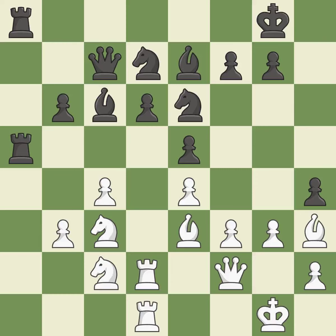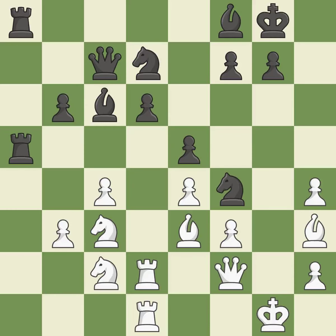There were worse moves, but also something much better — it is an inaccuracy. This provides a free pawn — it is incorrect. It was a free pawn there. This takes an outpost, an active square where the knight cannot be kicked out by a pawn — it is ideal.